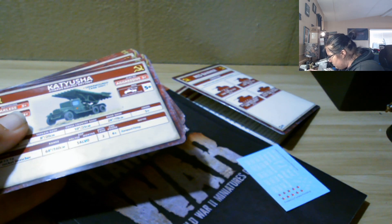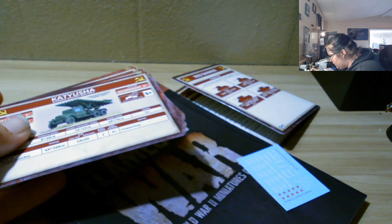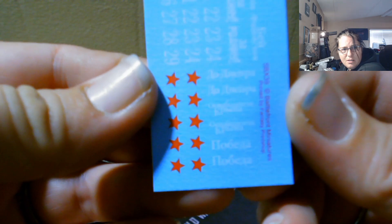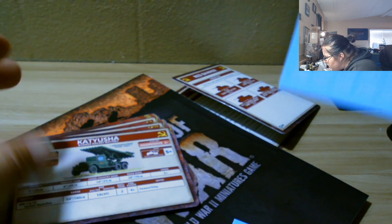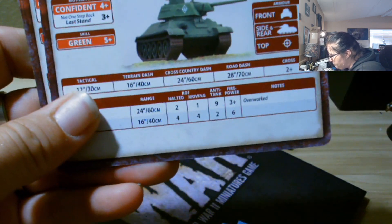There are two sets of decals — one has some kind of plastic sheeting over it. We've got stars, some kind of words — probably Russian — and numbers. The other set has numbers, words, a little triangle seal that probably goes on something, and little stars that would probably go on the doors.